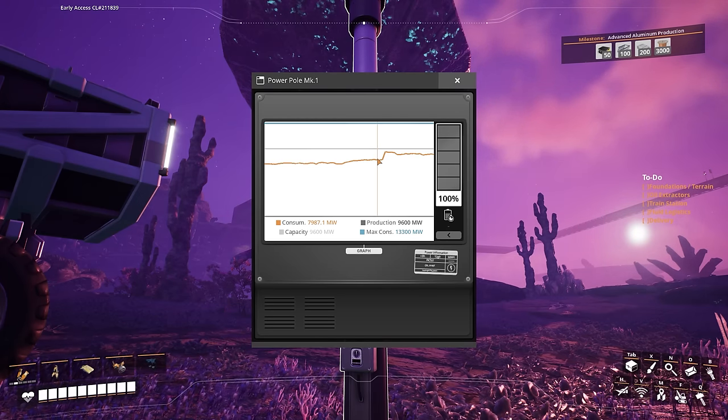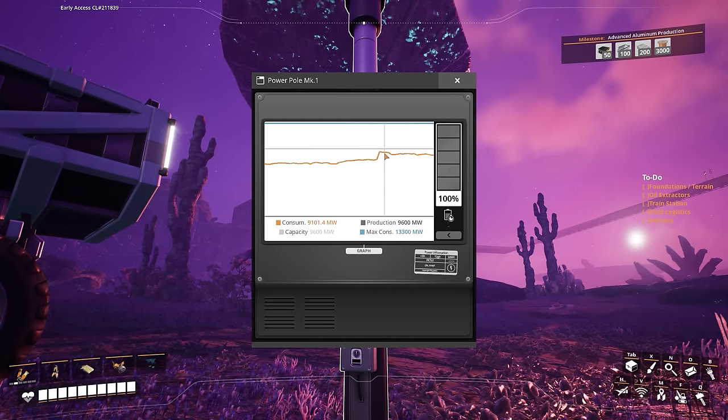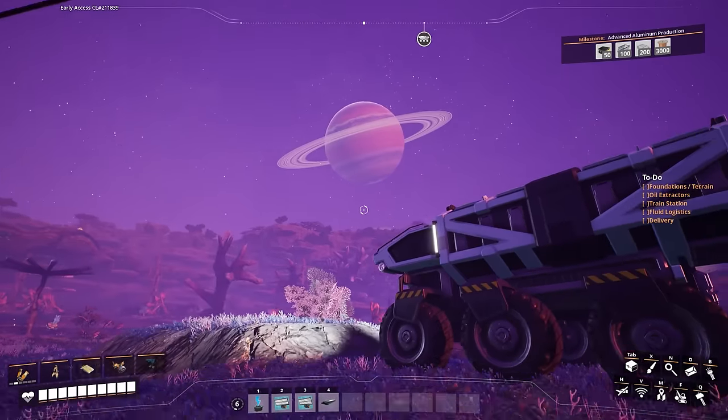When you see a big jump like that, that's probably a train moving or getting loaded or unloaded. That will probably calm back down. Although it's actually quite an interesting spike - a very significant jump of like 1,000. But anyway, it's probably trains.